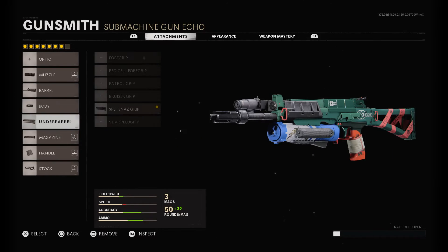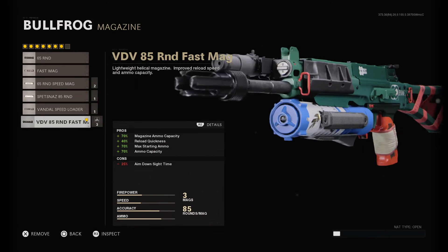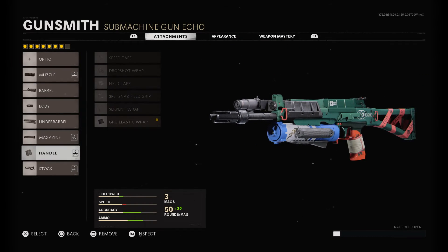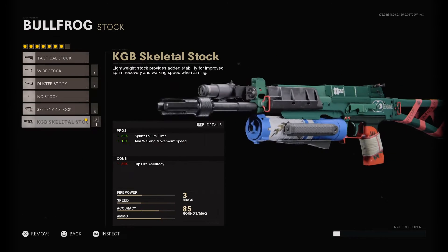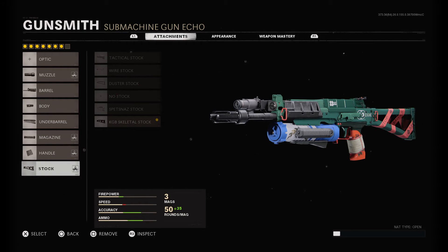Steady Aim Laser for hip-fire accuracy, it's nice. Grip tape for horizontal and vertical recoil control. Going with the 85-round fast mag - it makes the gun heavier but it's worth it. Last is the KCB Skeleton Stock. I also run a double tactical setup with it and it's pretty fun. That's the class setup right here.